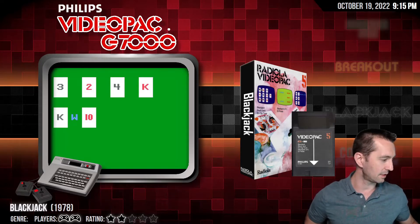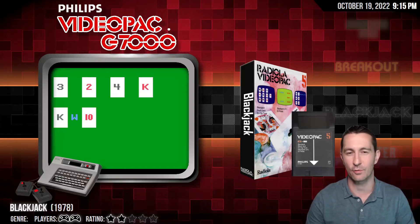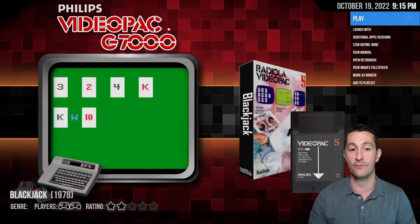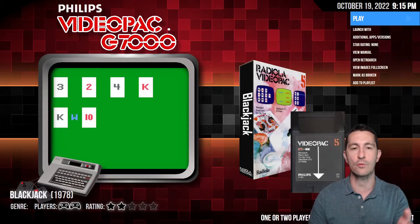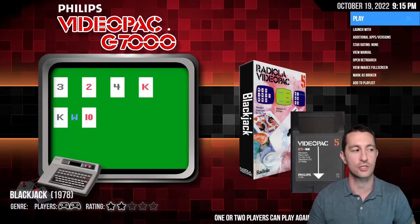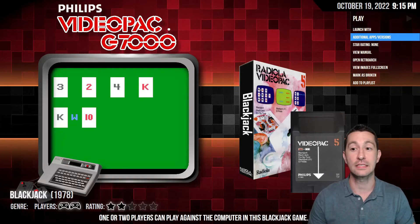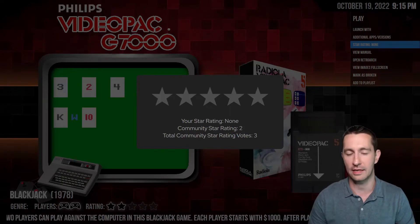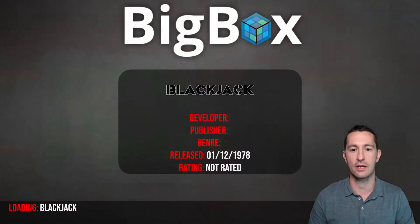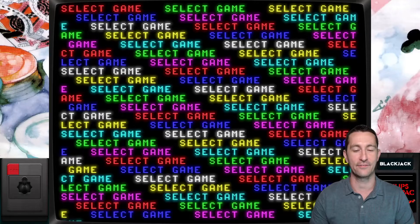Let's pull that one up — Philips Videopac. The first game is Blackjack, so we're not going to check out Blackjack. But this is the very first time that Europe produced their own home console. This is the European version of what we'd know as the Magnavox Odyssey 2, which will come out later. I accidentally pushed play, so you get a glimpse of Blackjack on the Philips Videopac — that's what it looks like before you boot the game.